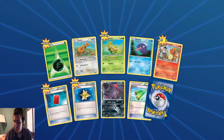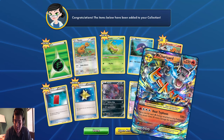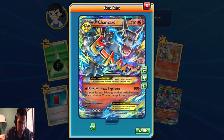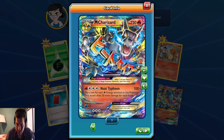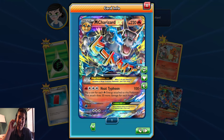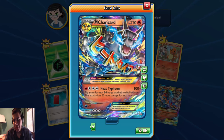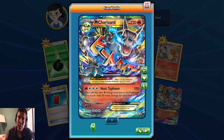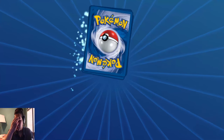The vitalizer. We got Mega Charizard X! Heat Typhoon - for three colorless, one fire energy, flip a coin for each fire energy attached to this Pokemon. This attack is 50 more damage for each heads. I love Mega Charizard X, but I like Mega Charizard Y - it has a better art style. They both look cool, but I'm more of a Charizard Y person. So let's get into the next packs - I think this is the last one for Generations, then we'll get into the other ones.